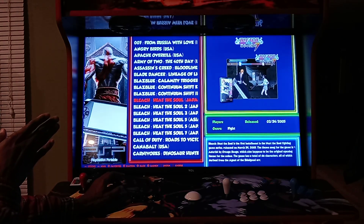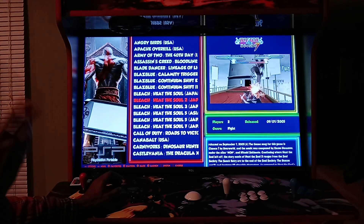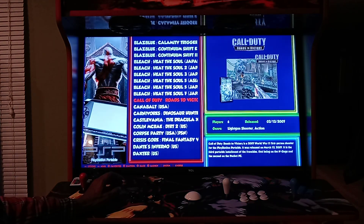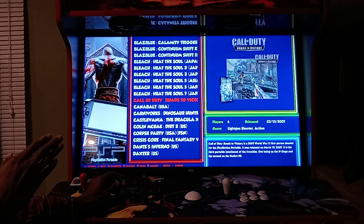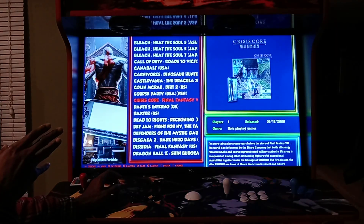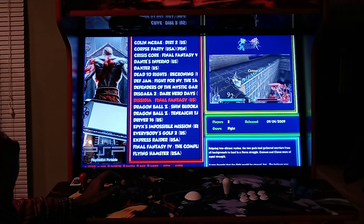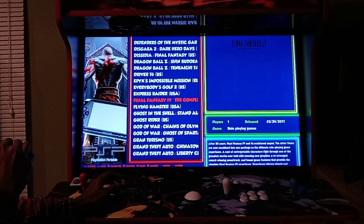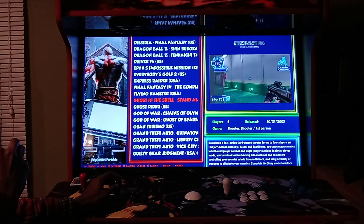BlazBlue has been added. Six Bleach Heat the Soul games have been added — Bleach Soul 2, 3, 5, and 7. Phenomenal fighting games. Seven is like a tag fighter where you can play four players at once, which is pretty cool. The Final Fantasy Dissidia fighting game has been added — that's a 3D arena melee-based fighting game, very cool. Ghost in the Shell has been added — phenomenal game.